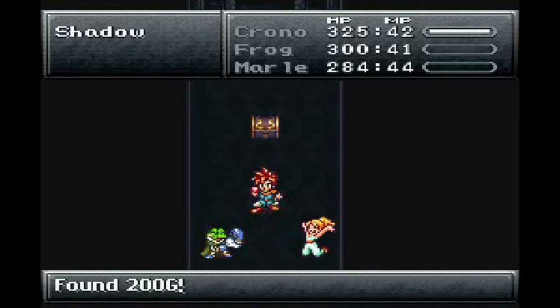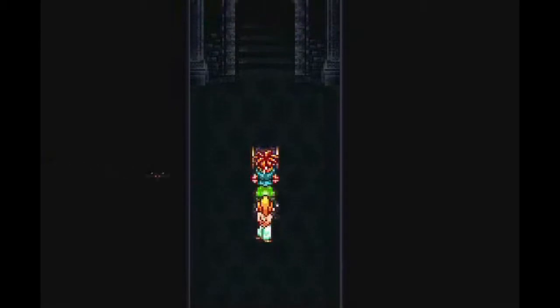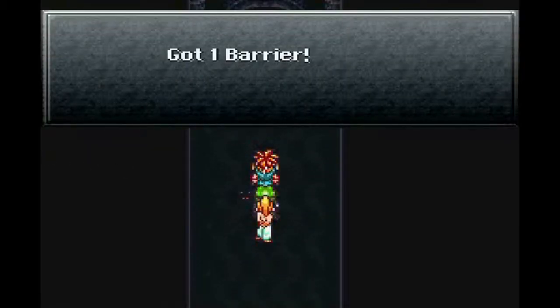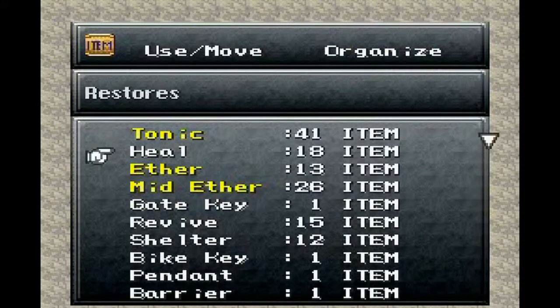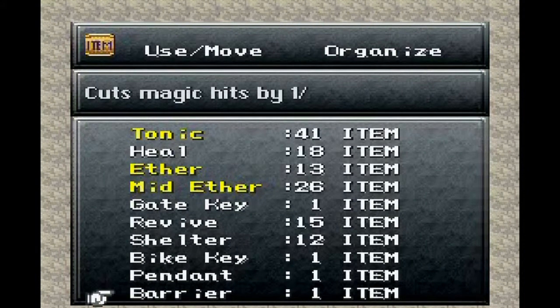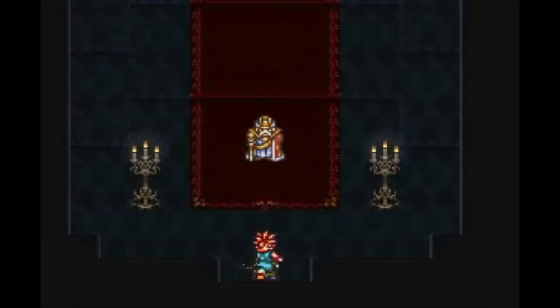Can my headphones stop glitching out? That would be great. Anyway, here we have Barrier. I didn't use this last time, but I think it increases our magic resistance. I'm not sure if it works for everyone on the team or not, because if it does, that'd be amazing to use against Flea, to say the least.